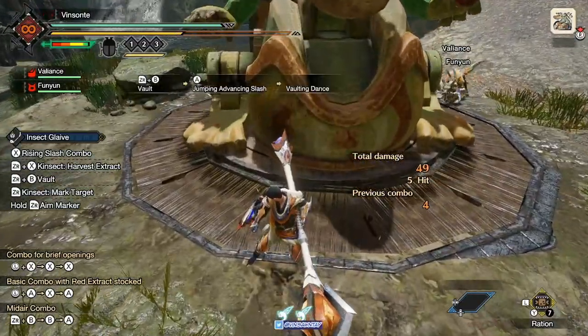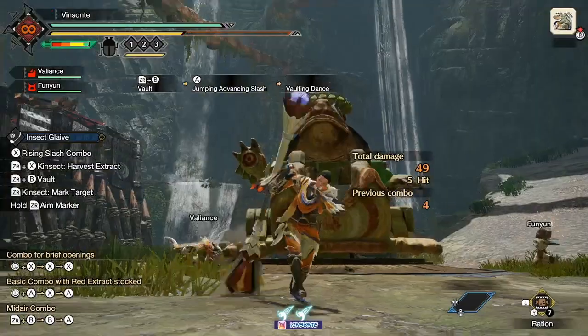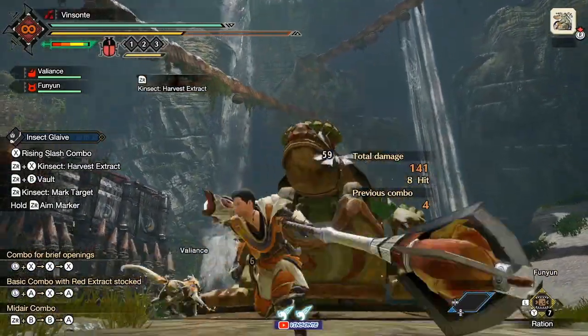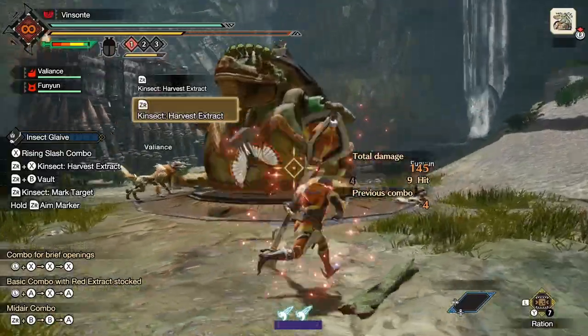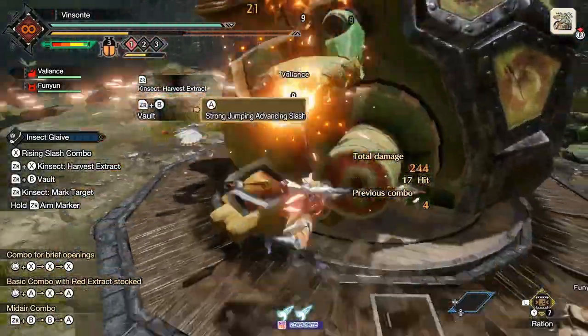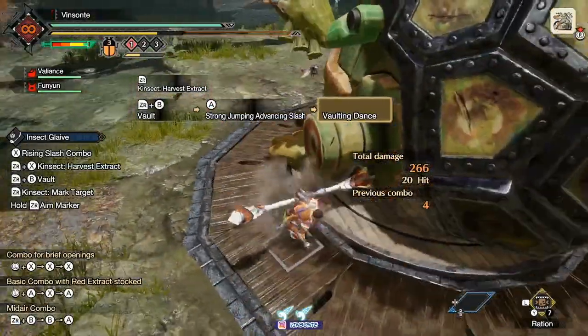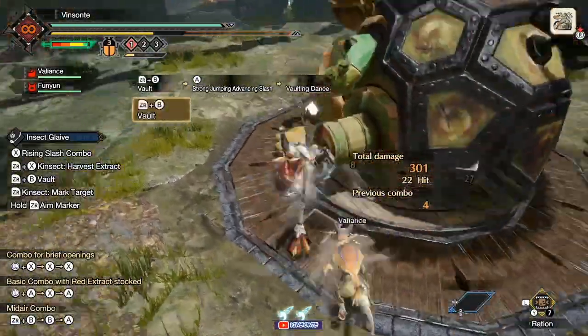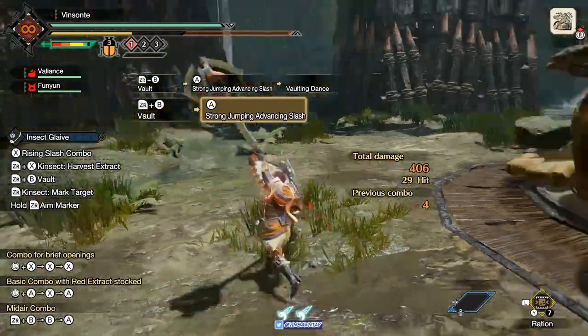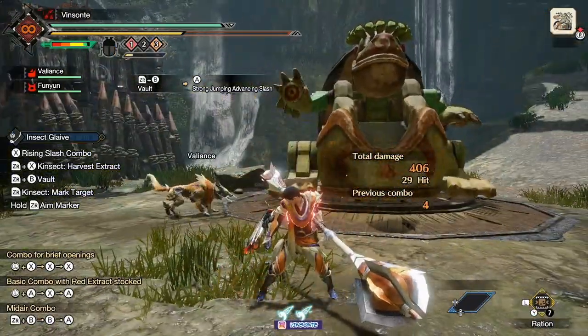There is another variant of this — only when you have the red buff extract. If you do the strong jumping advancing slash with that buff, you also bounce, but again the last hit has to connect. Let me grab that buff real quick — if I attack here and the last one didn't hit, I didn't bounce.